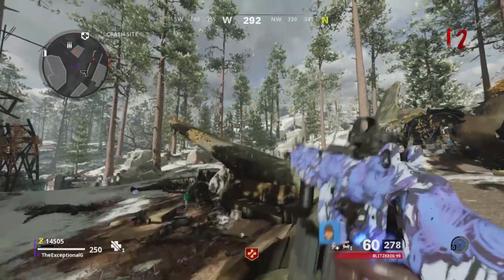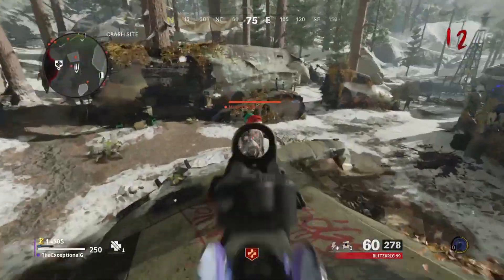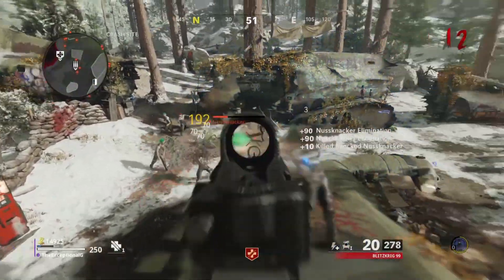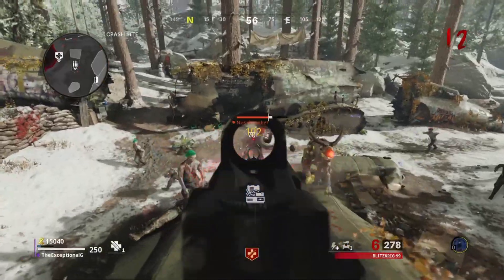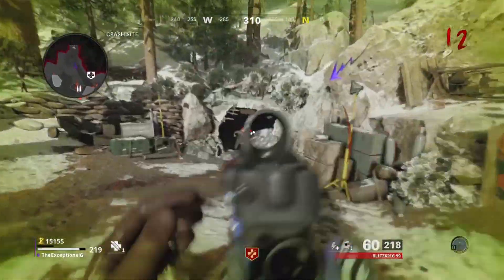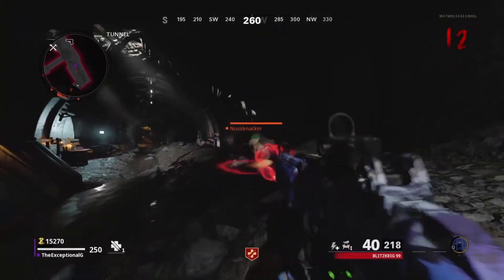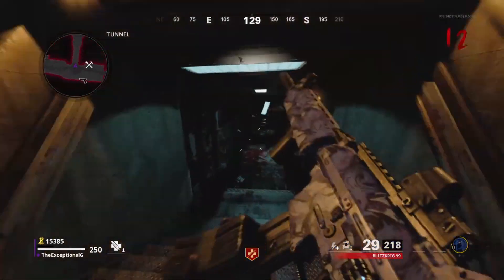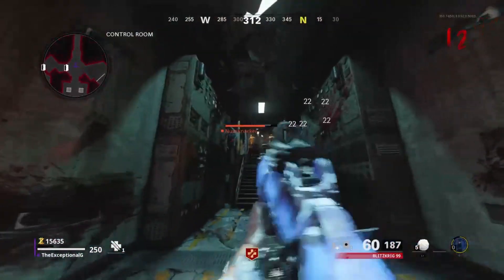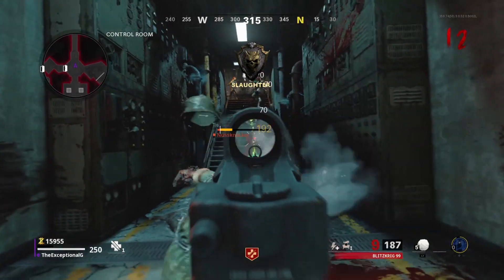Another elemental mod effect that isn't the worst at all but is definitely nowhere near the best is napalm burst. The bonus fire damage it does is something that would be hard to turn down, especially considering it can straight up ignite zombies. The problem with this mod though is that it can take a while to kill, and the fire damage really isn't that much. It just ends up feeling a little bit underpowered. Unlike cryo freeze, at least napalm burst actually does damage.